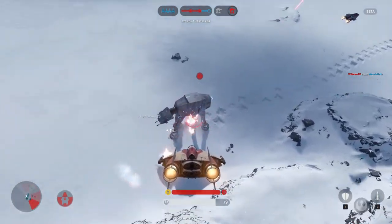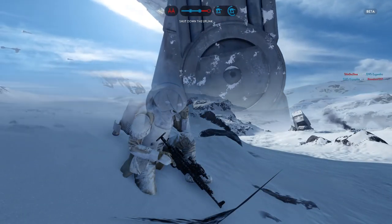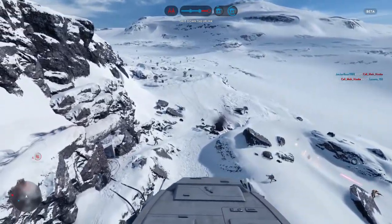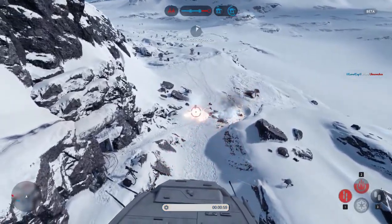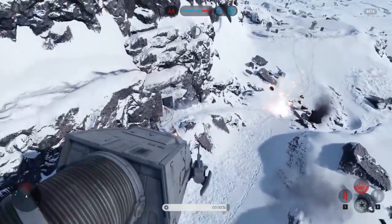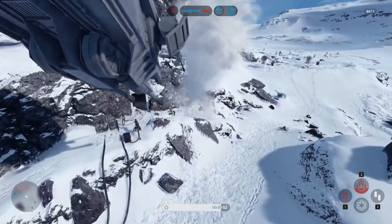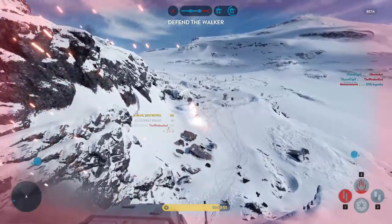The next tip is incredibly important: focus fire down one AT-AT. Don't shoot both of them at the same time when they're exposed. The one you want to focus on is the one on the rebels' right side, or the Empire's left side. This one consistently has the best view of the entire battlefield and can do the most damage for the Empire, so taking it out early is a huge benefit to rebels. I consistently see games where there's enough combined damage to kill one AT-AT, but it's spread over two — and taking down just one helps so much.